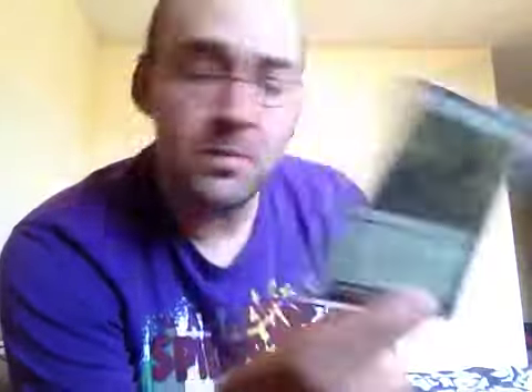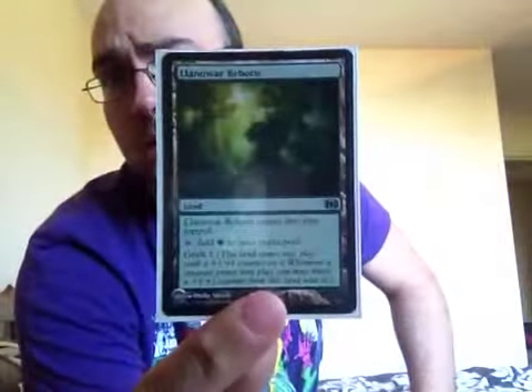We'll start off with the bog standard — we have 18 basic land. Then we have Treetop Village. I'm just going to turn the light on so you can see. Treetop Village. I'm not going to read what they do, because if you really want to know you can research it. But this is probably going to be the deck that I'm using against Cameron. Llanowar Reborn — another land. So that's the land sorted.